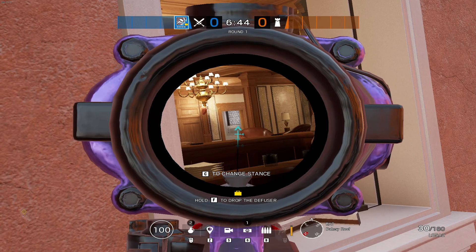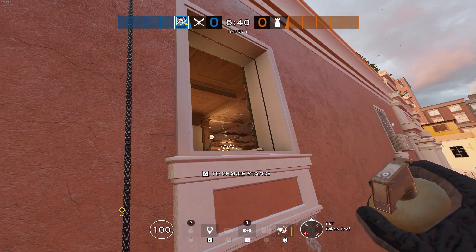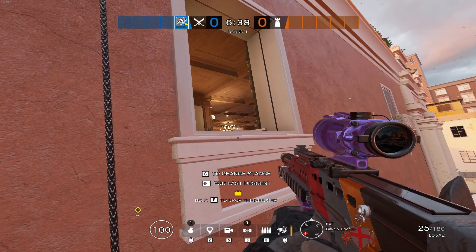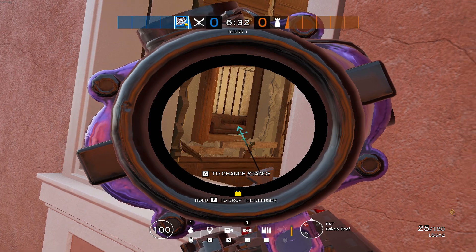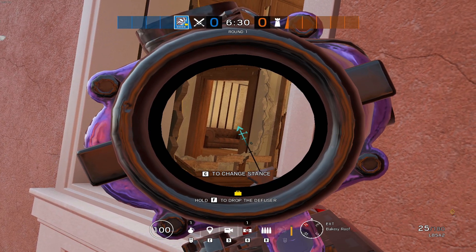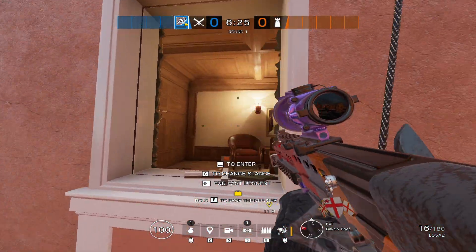If you're rappelling on the west side of the map looking to contest onto pixel, you can actually nade it as Sledge without exposing yourself, should all the ADS's be burnt. If Thermite or Ace has opened the wall and anyone is pushing underneath the new hatch or up the red stairs, both of these areas can be contested from this window.